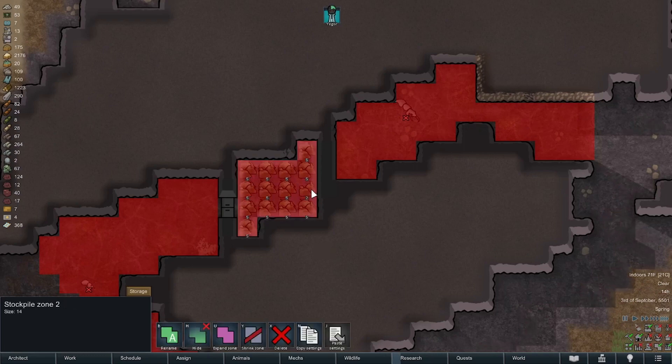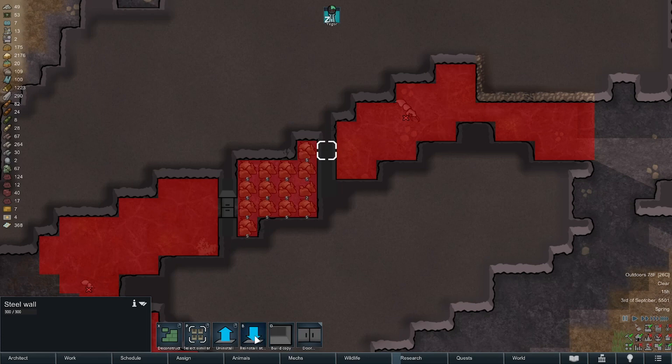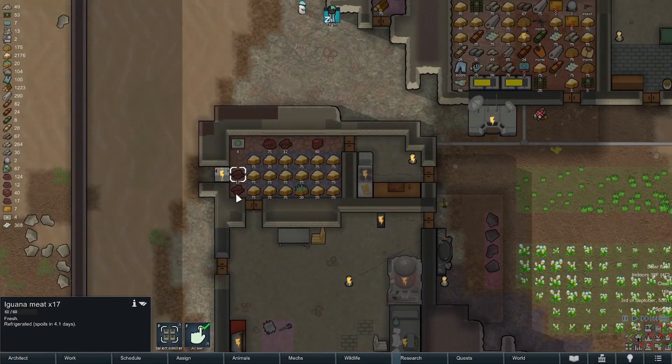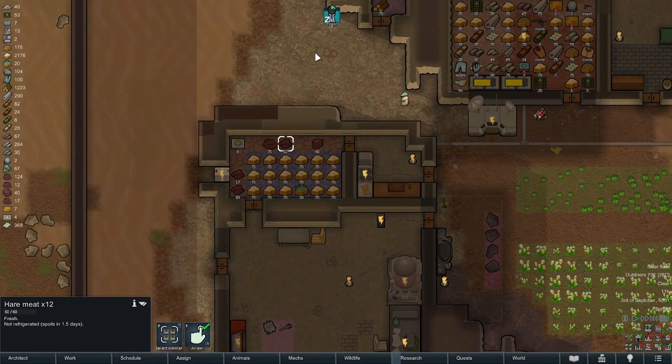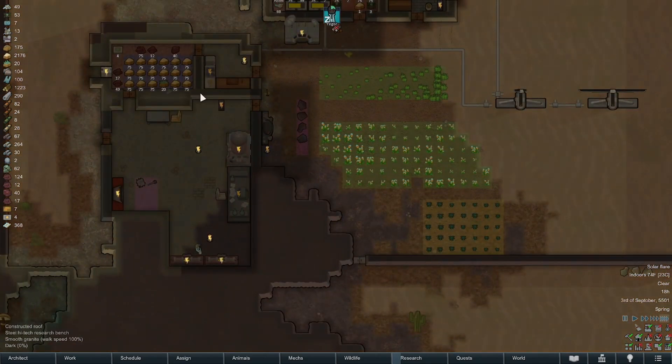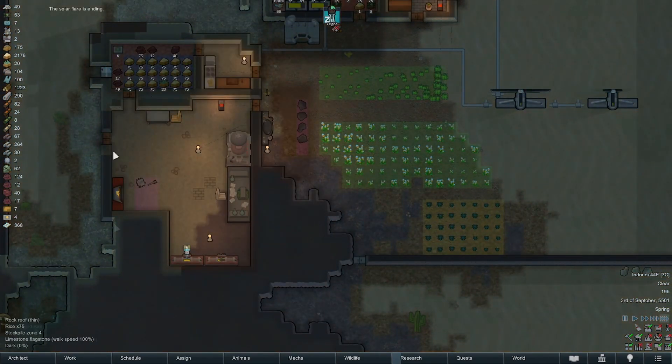There's room left to put three more, so let's shift this wall back and do that. Then we'll solar flare — hopefully our food doesn't spoil, we do have some meat hanging about. It's getting kind of warm outside too; I'll probably have to put an air conditioning unit in this area.